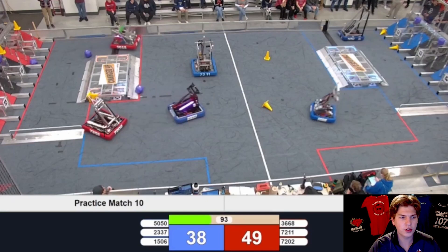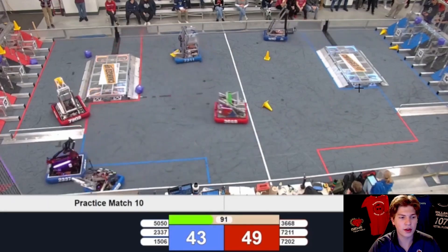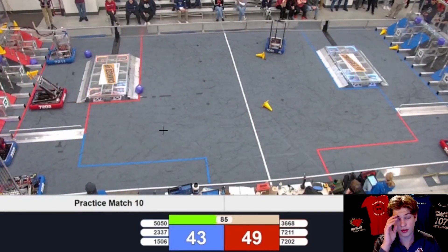We also see Engine Nerds push 7202 almost towards their own community. I'm not sure if that was defensive or unintentional, but it's important for drive teams to be aware of both the red community and the blue loading zone and vice versa, so they don't get those penalties we've already been seeing in Week Zero and early Week 1 matches. Definitely going to be a lot of controversy with that throughout this year, and we're not exactly sure how it's going to be called, so it's going to be important for drive teams to just avoid those as much as possible.